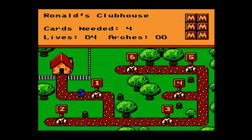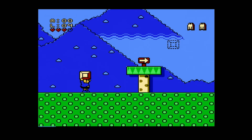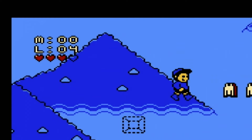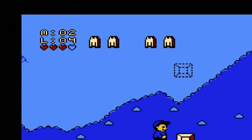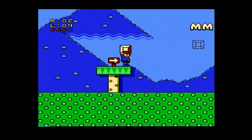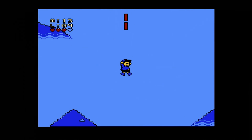Each level will have a card hidden somewhere. In the top left is where you'll have your golden arches counter, your lives and your hit points displayed as hearts. You can pick up blocks and throw them, a bit like Chippendale or Chuck Rock. These can be thrown at enemies and clear them off the screen. There are springs that will send you high into the air to get to higher platforms, and some require you to carry a block in order for them to work.